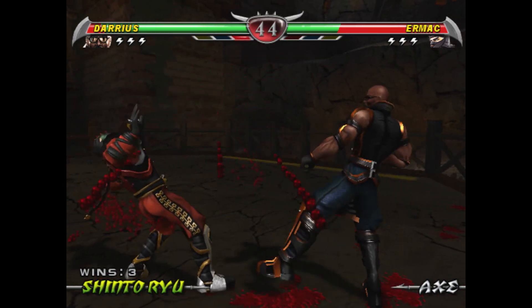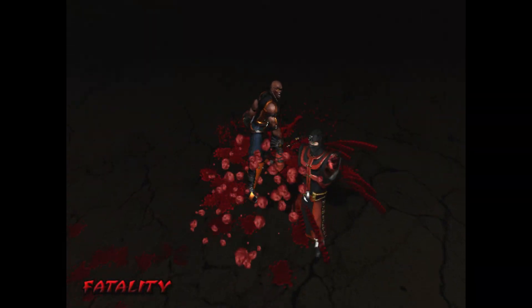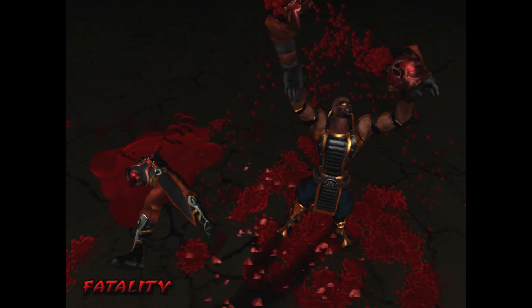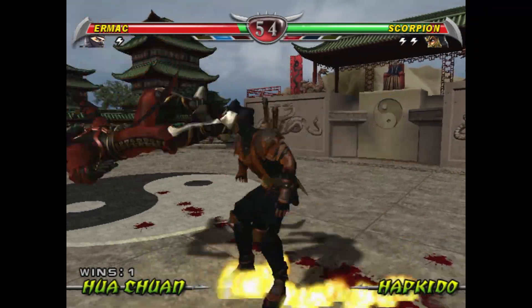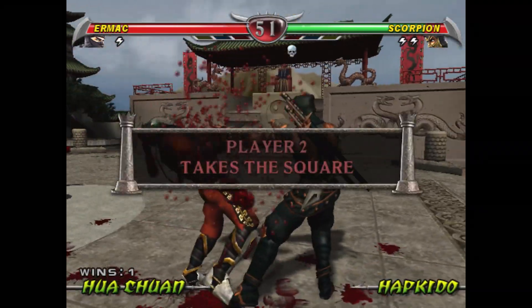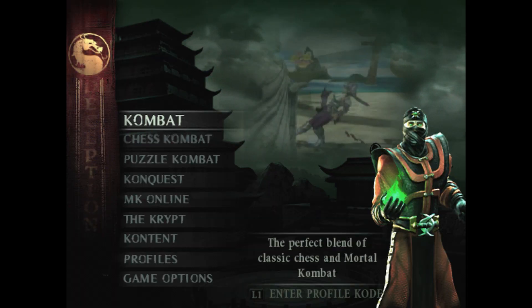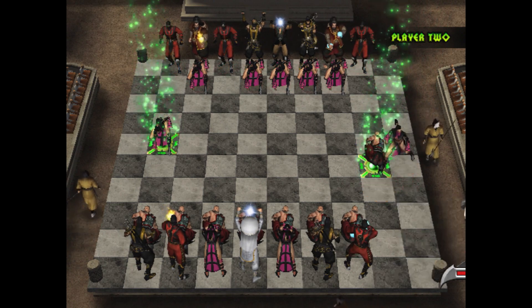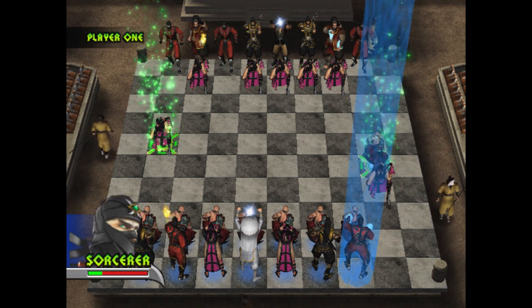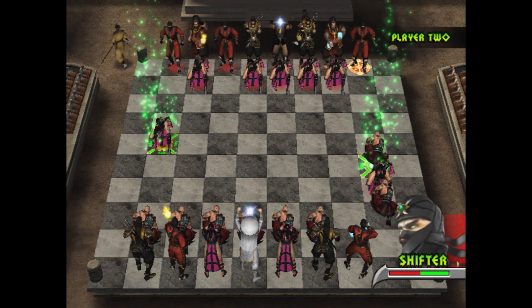Mortal Kombat games don't tend to be about using your head — they tend to be about using someone else's head, as a baseball. PS2 game Mortal Kombat Deception changed all that with the chess combat minigame, which was not only a more cerebral, strategic take on combat of the mortal variety, but also the only Mortal Kombat minigame where they couldn't change the letter C into a K and still have it make sense. Should have gone with Kaplunk Kombat instead. Developer Midway looked at the grandfather of all board games — chess, beloved of kings and philosophers alike, which has survived basically unchanged for well over a thousand years — and thought: we can definitely improve on this.